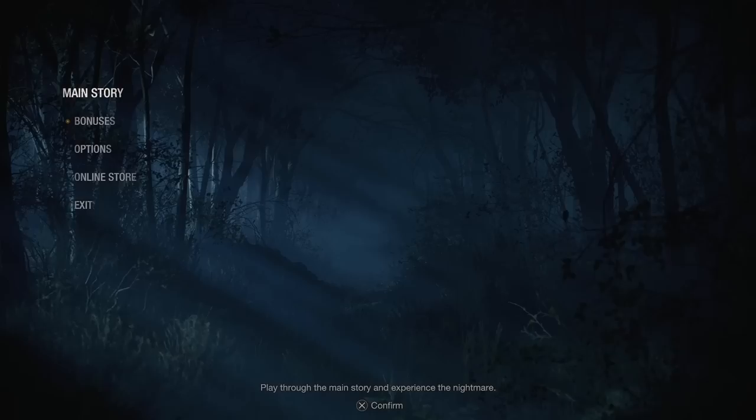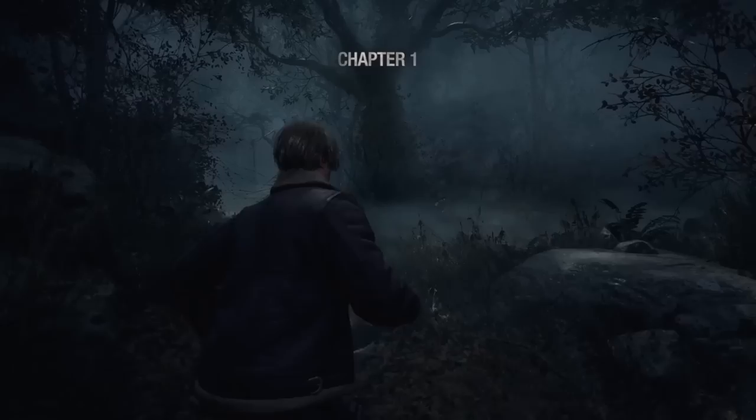Hey, how's it going everyone, JigsawKiller here. This is a guide for Resident Evil 4 Remake on how to get an S+ rank on professional difficulty. In order to get an S+ rank, you need to play a new game. The requirement is to beat the game under five hours and thirty minutes and within 15 saves only.